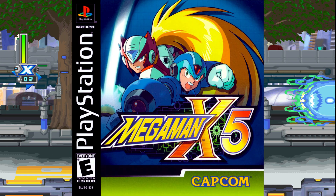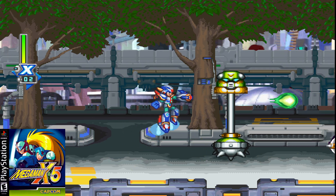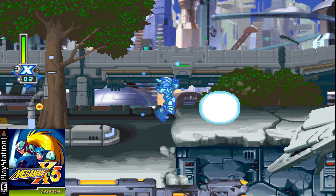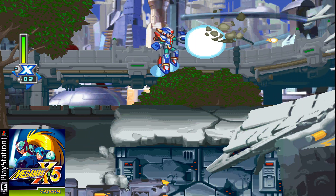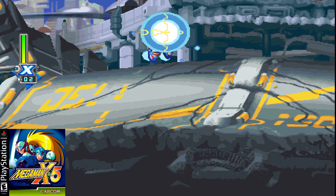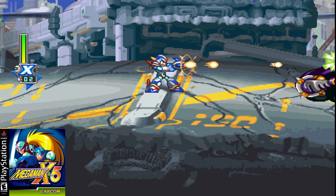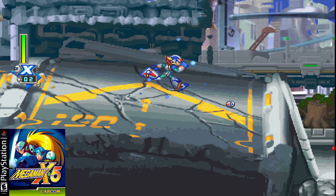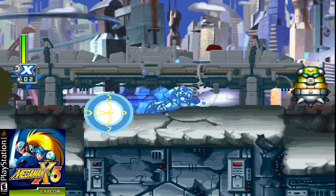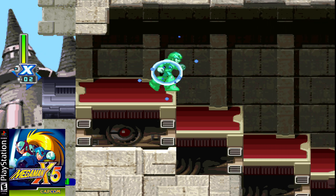Number 4 goes to Mega Man X5, released in 2000 for the PS1. X5 continued the X series with a strong narrative focus and multiple possible endings. The game introduced a new mission system where players had a limited amount of time to stop a space colony from colliding with Earth. It also featured more emphasis on story with character-driven cutscenes and dialogue. It allowed players to choose between X and Zero, each with different abilities, and offered new armor upgrades and weapons. The emulator you want to use is the PlayStation 1 emulator Duck Station.